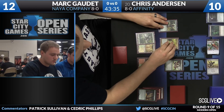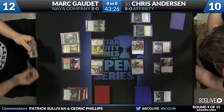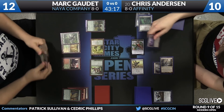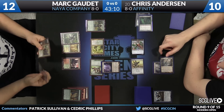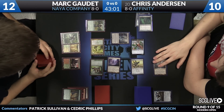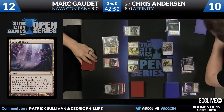Time for beatdowns, apparently — pretty safe attack here. The Coddle and Voice will come in. Looks like Inkmoth Nexus will get fired up. Anderson has interest in blocking with that to maybe slow things down. And now Blinkmoth Nexus will target that. Gaudette appears to be a little unfamiliar with the interactions from Infect. Voice will deal two points of damage, and now two Infect counters will be placed on the Wild Nactl.